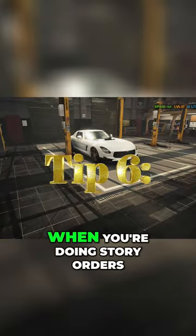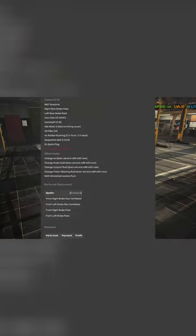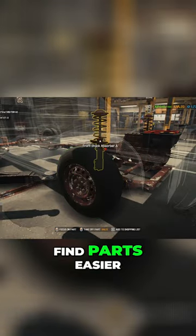Tip number six: when you're doing story orders, check out the cheat sheet by following the link in the description. Tip number seven: use the app's shopping list to find parts more easily.